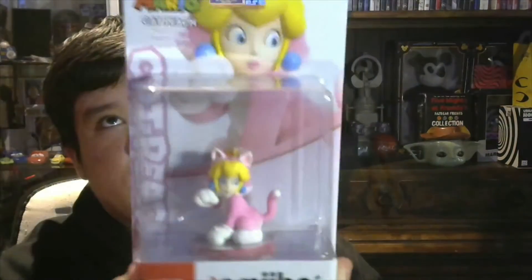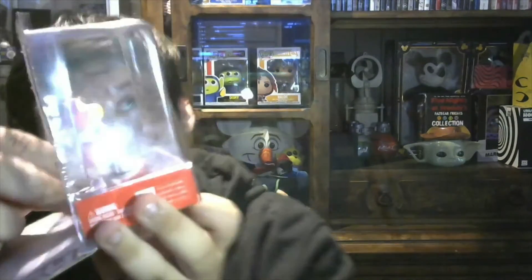This is the front and sides. Now let's open the box. It'll kind of ruin the box but I want to open it. So now we can take this one out — I don't want it to fall off — I just need to get this off. And then we got the Cat Peach.